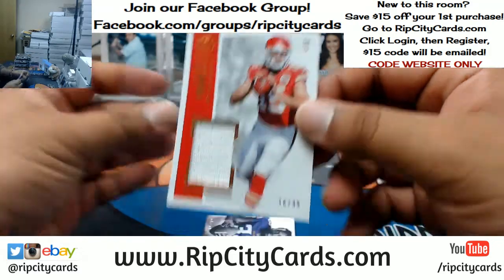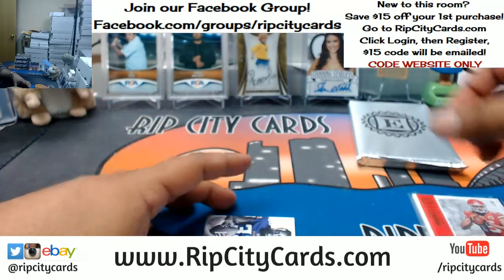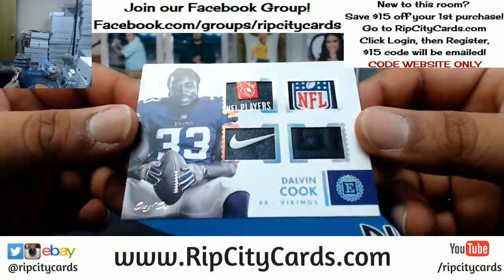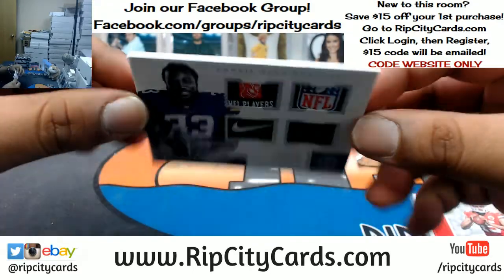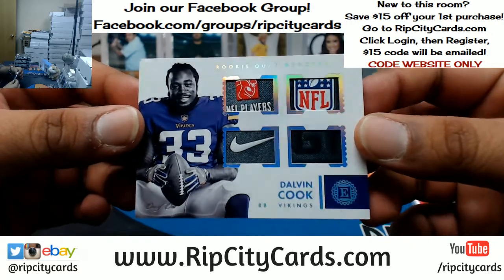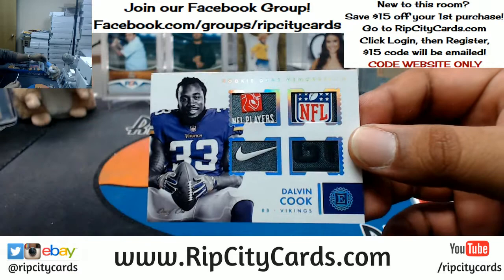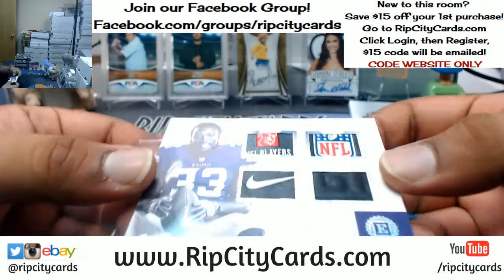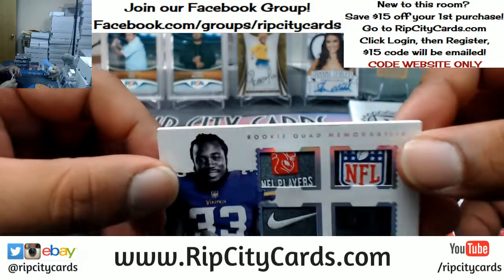We have 2/49, a little napkin for Patrick Mahomes. And this boy right here is gonna be a one-hundo: Dalvin Cook 1/1 — that is nice. Got a little bit of a ding though from what I can notice right here.